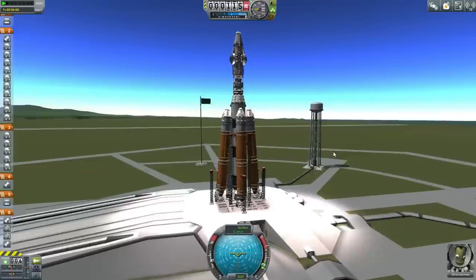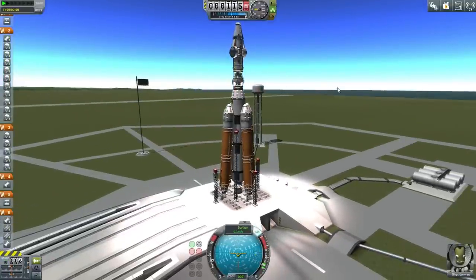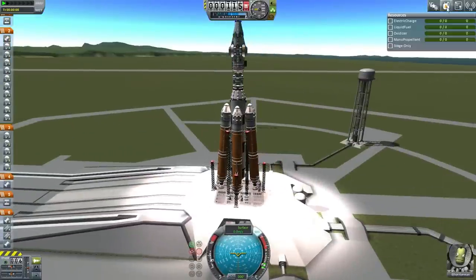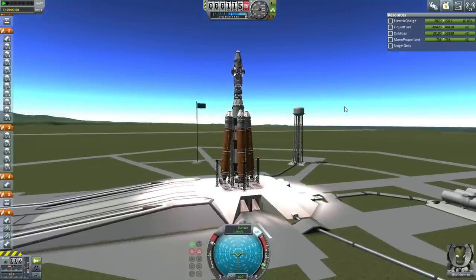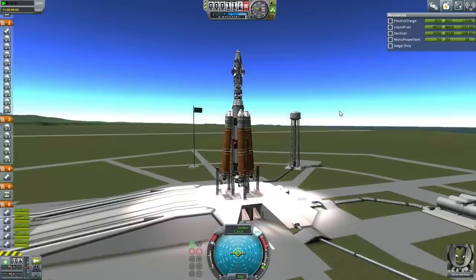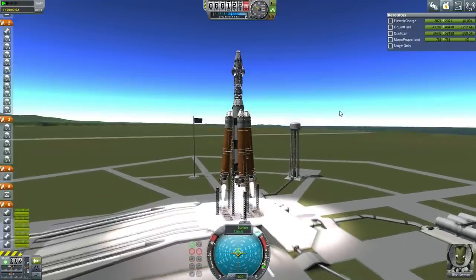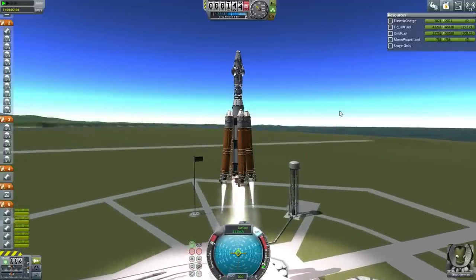Here we are with Elliot. It's a little bit wiggly — you can see that from the nav ball and just visually. Let's go. Throttle up. Are you ready, Elliot? Here it goes. The launch pad did not explode. That is a good start.